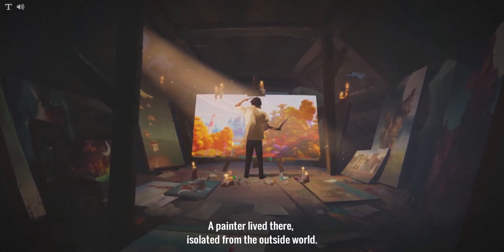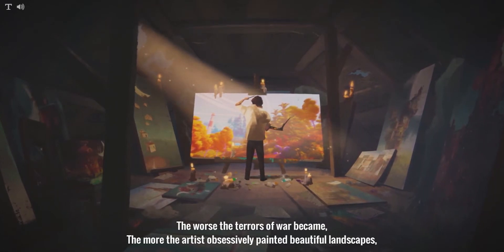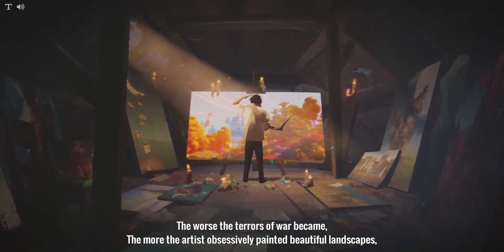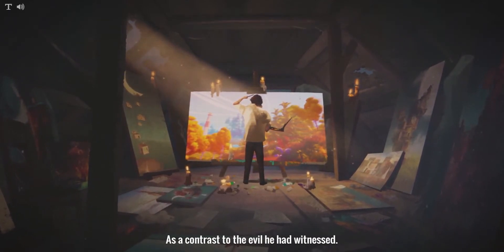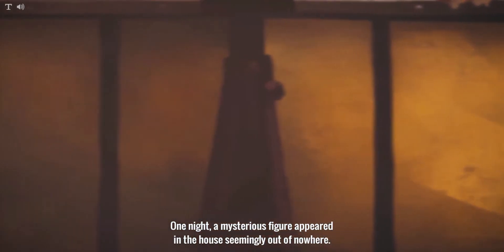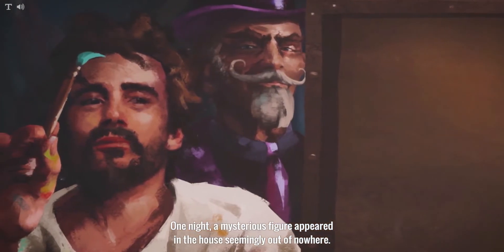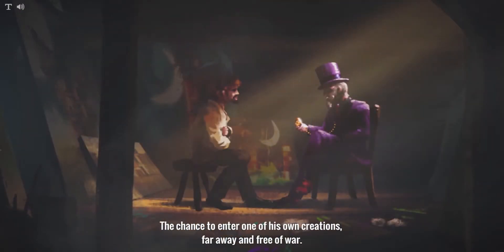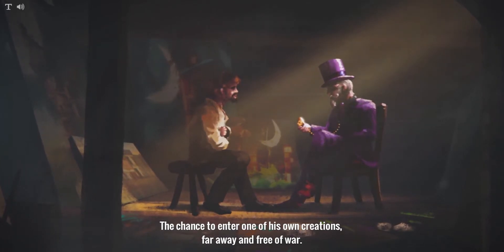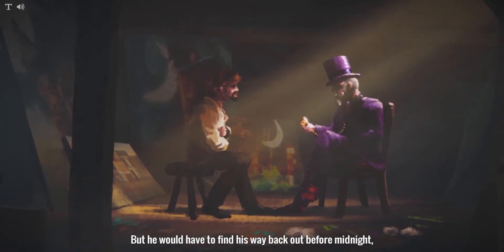As the story goes in Summertime Madness, you are a painter in a war-torn Prague in the year 1945, quietly taking solace in your profession as a painter while the world outside your home is being torn apart. One night, a mysterious man materializes with you in your studio and offers you a deal you cannot refuse: step inside your painting to find peace and solace, but you must find your way back out before midnight or you will forever be trapped inside your own creation.